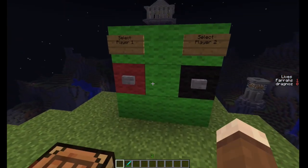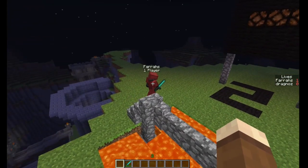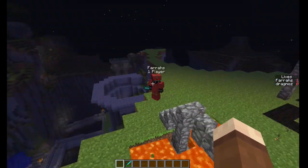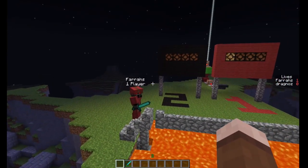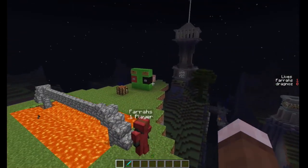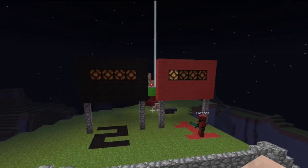First off, all you can see over here is I've got 'select player one' and 'select player two.' You'll see on top of Farah's head he's got a one — player one — and on top of my head I've got a two — player two. It just sets us apart as separate players. If you're going to expand this and have multiple players, you'll need player one, player two, player three, player four, and so on. These command blocks set our score as player two and our score as player one — that's really all they do.